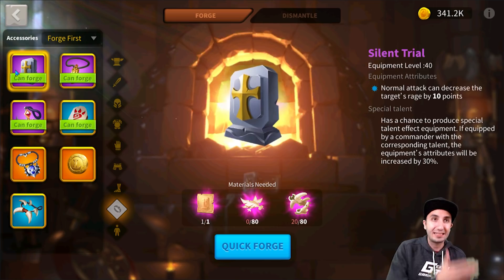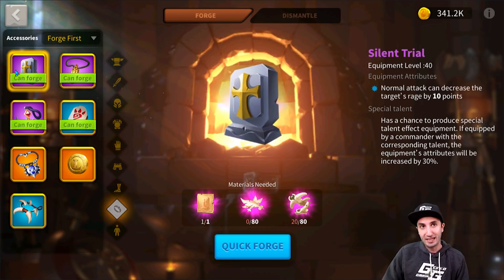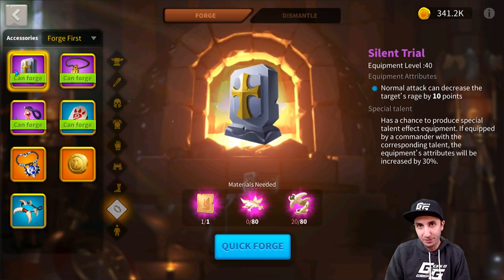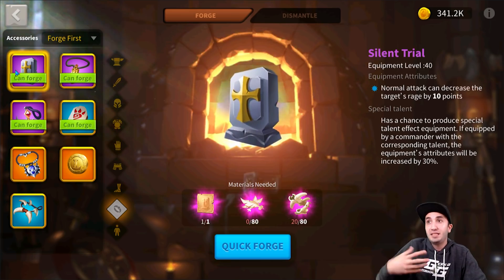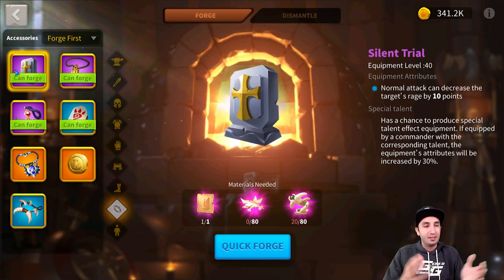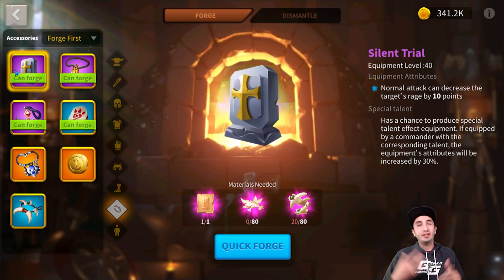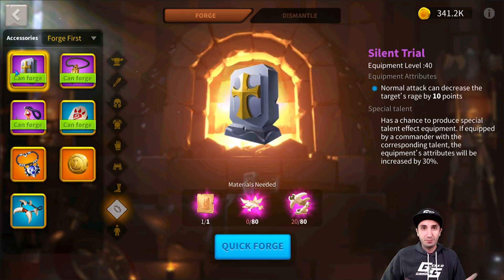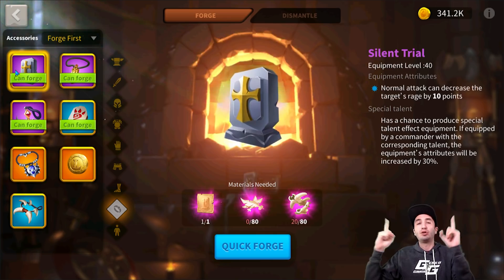Every single normal attack decreases the target's rage by 10 points — every round. If it usually takes seven to nine rounds for an active skill to cast, 70 to 90 rage points will be taken away, meaning one extra round before the skill fires. In a 90-second fight, this can prolong it further and that's how you slow people down.